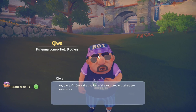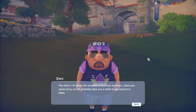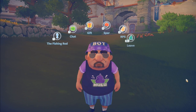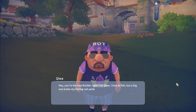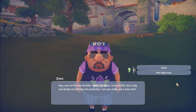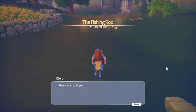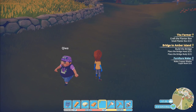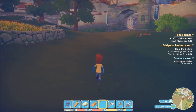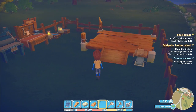Let's speak to you. 'I'm Chiwa, the smallest of the hulu brothers - there are seven of us, so it'll probably take you a while to get used to it.' Hey, you're the new builder right? Chiwa lives to fish. 'I broke my fishing rod yesterday - can you make me a new one?' I'll give it a go! So I've got make copper blades and the furniture maker - and now Chiwa wants a fishing rod. I'm making friends all over!